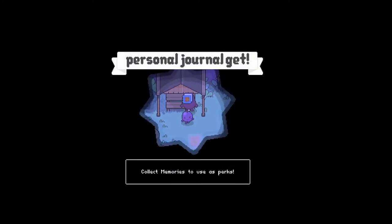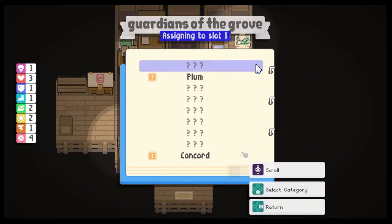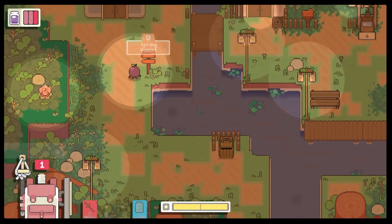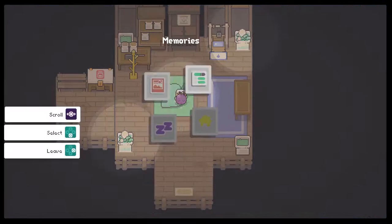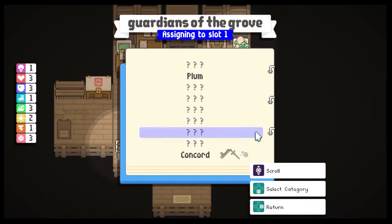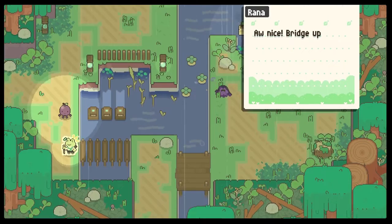As you progress through the story, you unlock something called memories — these are your skills or abilities. They are unlocked by playing the game and completing missions. They also designate how Concord, as a newly graduated guardian, is getting accustomed to new roles and responsibilities and learning to become a hero. For instance, the first memory you unlock is related to Plum, the former guardian you are replacing. Her memory gives you two health points and one stamina recharge at the cost of losing two luck. They all come with costs and benefits — it's just like life.